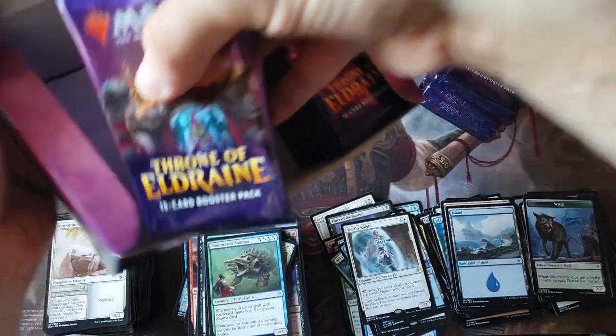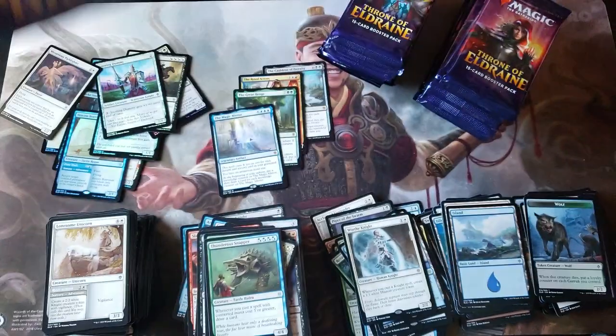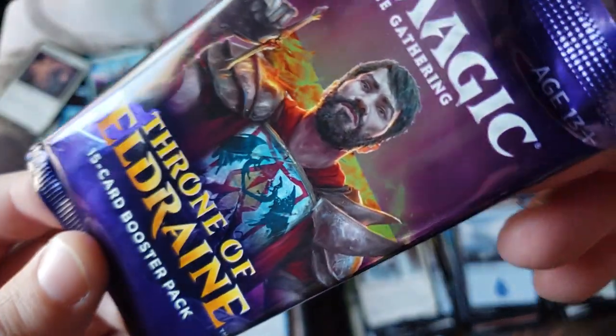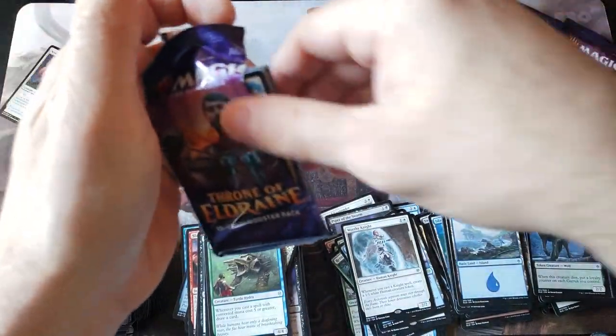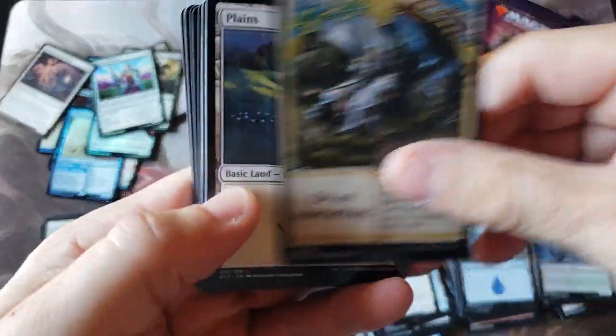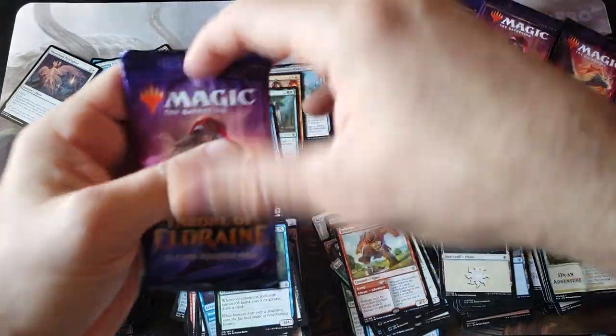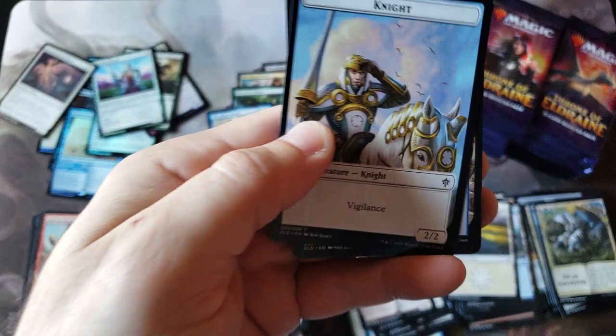Purple packs - gorgeous purple packs! By the way, I actually like these regular packs. I like the way they look better than I do the actual collector's packs. I think the quality and the way they look - that nice purple color - I just think it's beautiful. Absolutely gorgeous packs. All right, Bone Crusher Giant - pack one of box two, here we go.